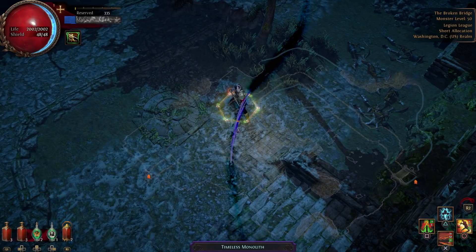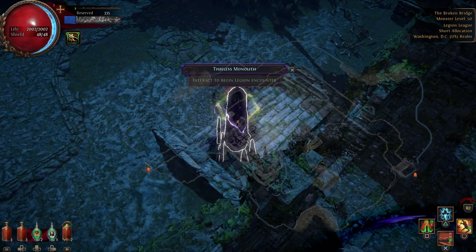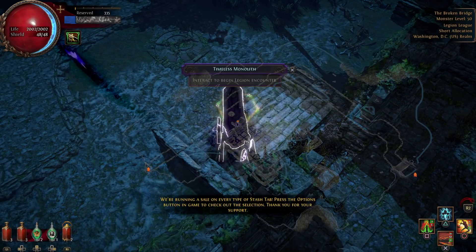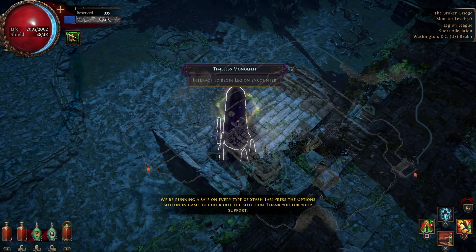My last tip is a bit convoluted and incorporates a few different ideas. My number 1 tip is to evaluate the battlefield as soon as you activate your monolith. Typically you're going to want to unfreeze those enemies with icons above their heads, because they will yield the greatest rewards.